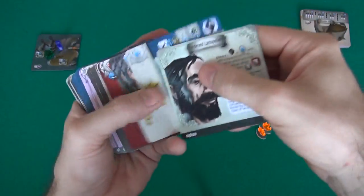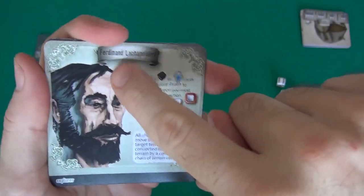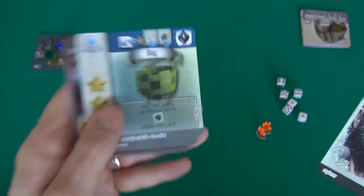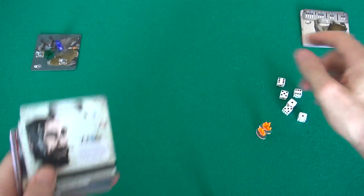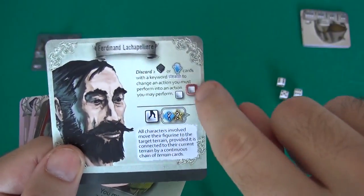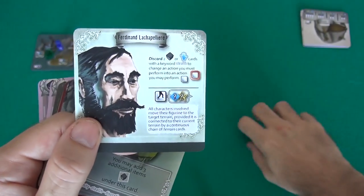Here's me. I am the explorer Ferdinand. This is all the stuff I have collected personally. Stuff in the shoulder bag is group — stuff in here is personal. I've got a special power: I can be sneaky. If I have stealth cards, I can use them to sneak past obstacles. That's an ability I have.